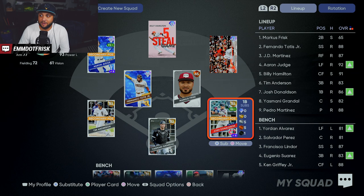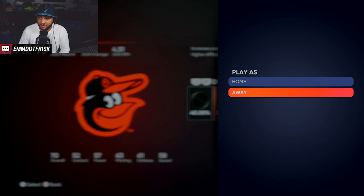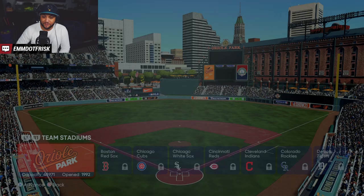Then go over to Play, Single Player Modes, and you just want to play the computer. You can choose the Orioles on Rookie difficulty, and make sure you're set as the away team so that you have the very first at-bat.